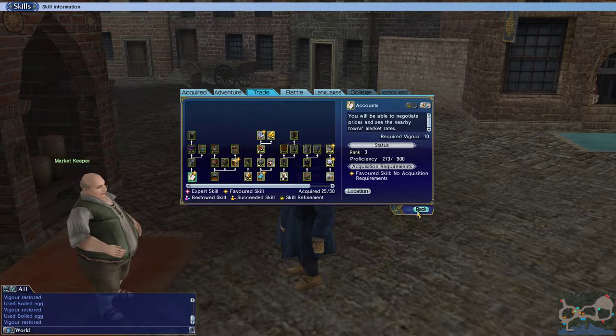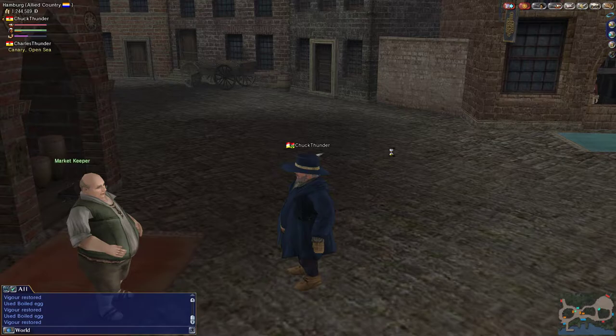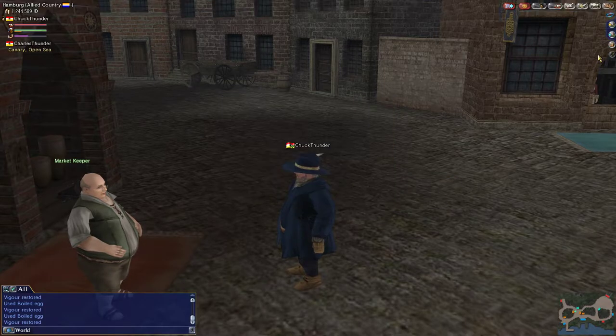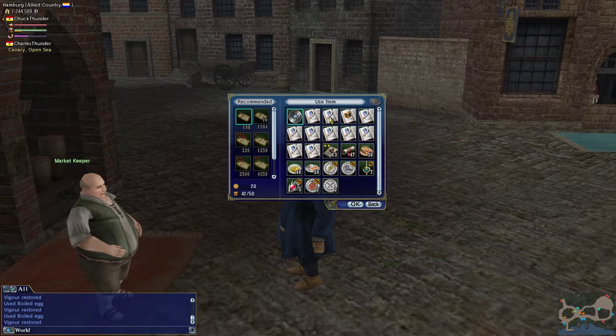I've been working on how to level up this casting. The basic path I took for casting up to this point was to smelt a lot of metals — smelting iron, copper, and lead — and making steel and things like this to make early level stuff.